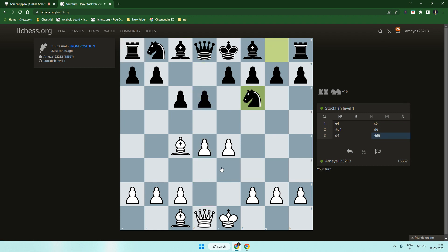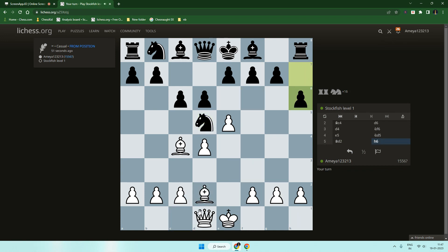It's attacking the pawn. There's no knight to protect it. Okay, let's put it. We don't really have much to do. I'm not taking. Let's not — it can't even castle me. The king is going to be a big problem in this game.